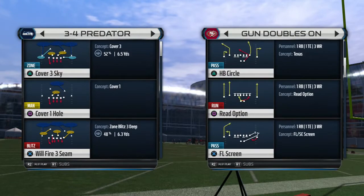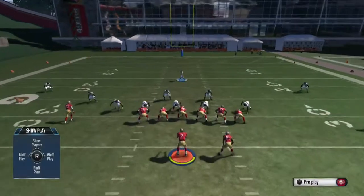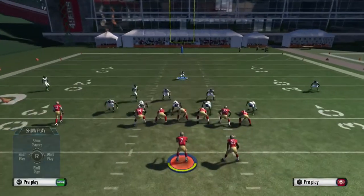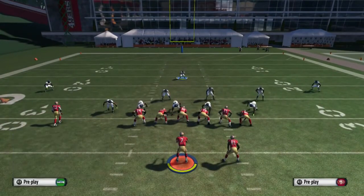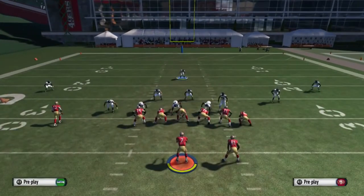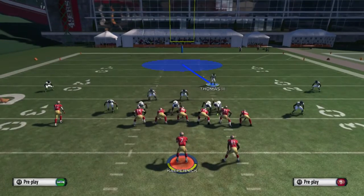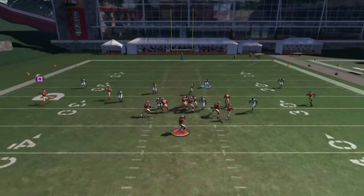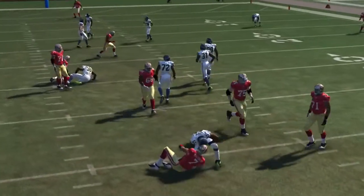Today we're gonna break down the 3-4 Predator and we're gonna come out in the Cover 3 Sky. This is a really universal setup for this play and it's a really nice blitz. First, come to the 3-4 Predator Sky, flip the play — we have it flipped already. What we're gonna do is base align, crash defense, align down, move the safety to the line, blitz them, and you get a really nice B gap as you can see.